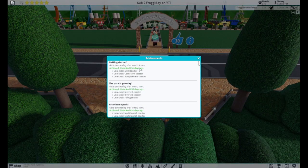So if you get a star rating of half a star, you will unlock the Steel Coaster, the Corkscrew Coaster, and the Steeplechase Coaster.